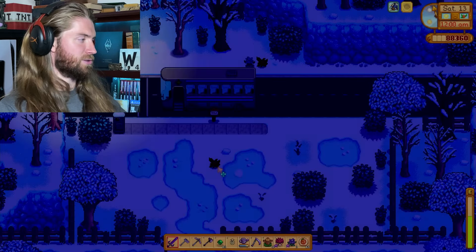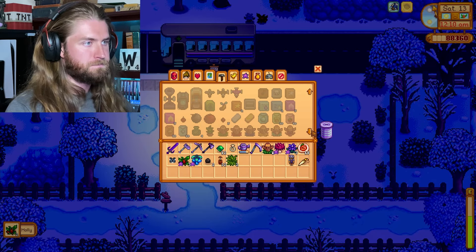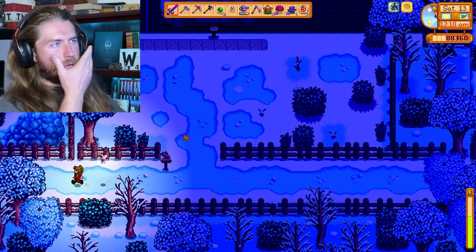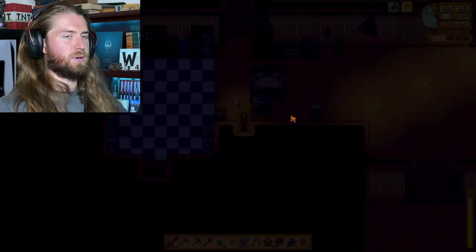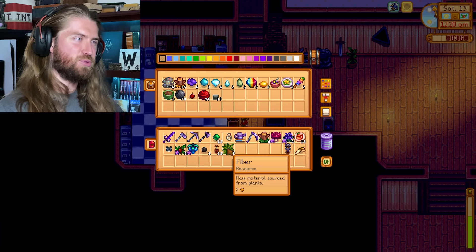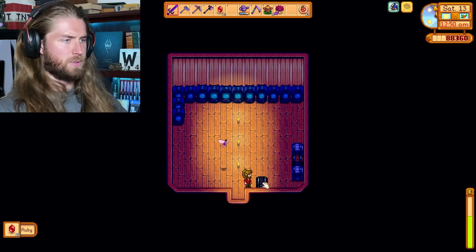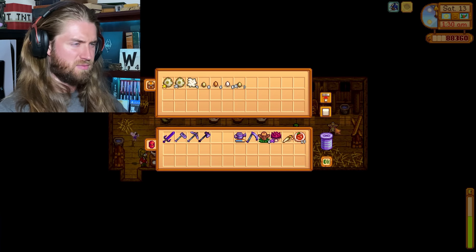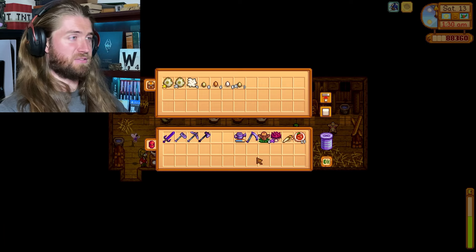Let's go catch some sleep and then make some decisions, because we need to make some decisions. It's decision time. I should grow an inordinate number of flowers, but on Ginger Island I am doing that. Yes, please. Thank you very much. I just kind of thought — aren't I supposed to be getting something from the rabbit? Have I ever gotten anything from the rabbit, in fact?